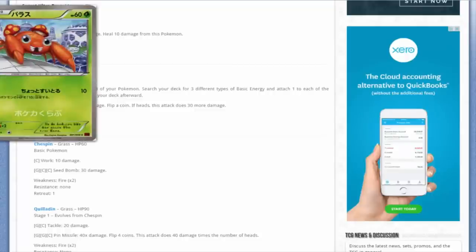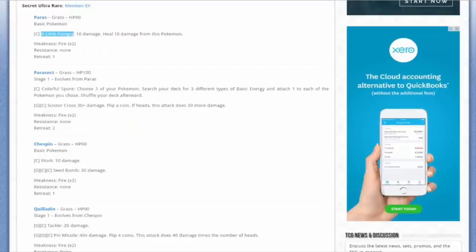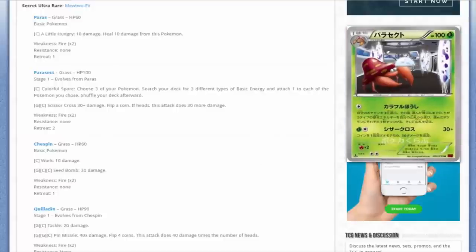Let's take a look at the first card here. It's not really all that important - it's just a Paras, but it's been a long time since he's been around, six, seven, eight, or nine years. Shout out to Hashime Kusajima. We're going to be talking about Parasect though - he's actually very interesting. Not only is he in this alien-like laboratory, but the attack Colorful Spore: for one colorless, you get to choose three of your Pokémon, search your deck for three different types of basic energy, and attach one to each of the Pokémon you choose.